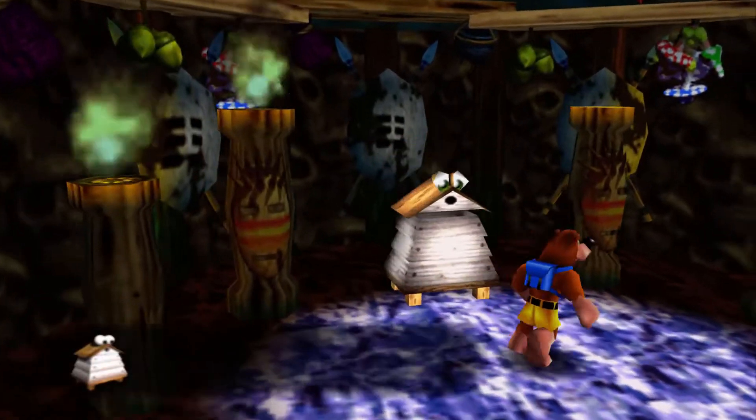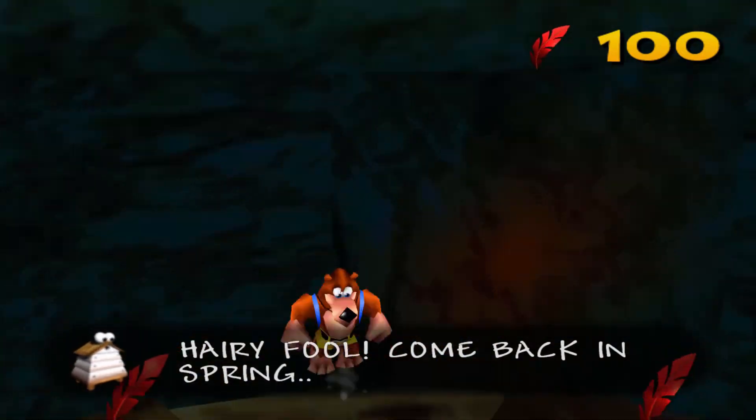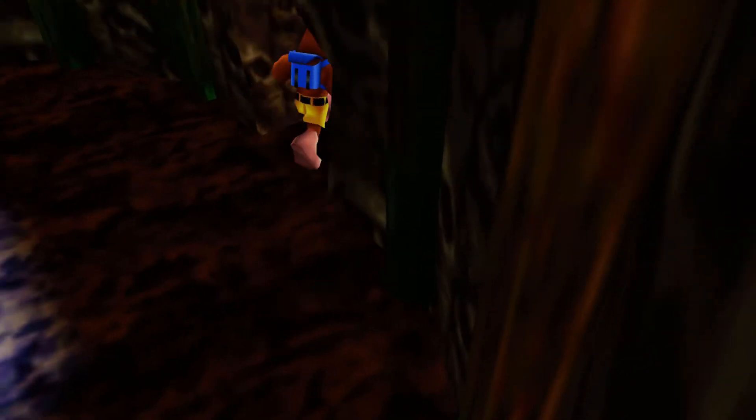Yeah, I think I'm okay with the note change in the 360 version. The bees take up residence in winter — I guess either that or they ate Mumbo.